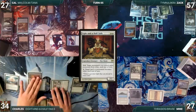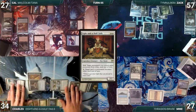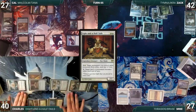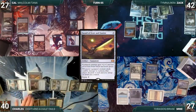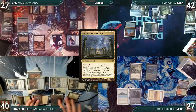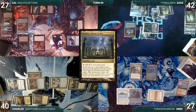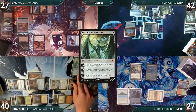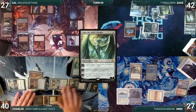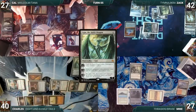Charles moves to combat, attacking Zac with Serra Ascendant, Linvala, Eight-and-a-Half-Tails, and Glow Rider. Zac takes it all; Charles gains six life through Serra Ascendant. Sword of Feast and Famine triggers — Charles untaps his lands and Zac discards a card. In his second main phase Charles activates Nykthos, untaps it with Deserted Temple, and activates it again. With everyone's permanents now white, Charles casts Ugin the Spirit Dragon — everyone suddenly realizes what is about to happen and cannot do anything about it.